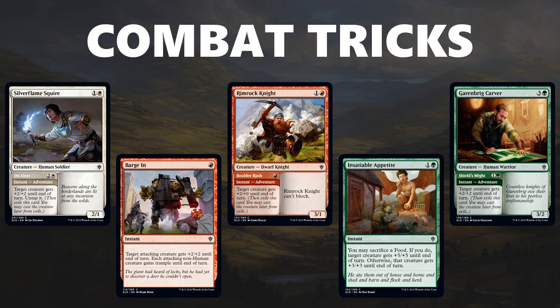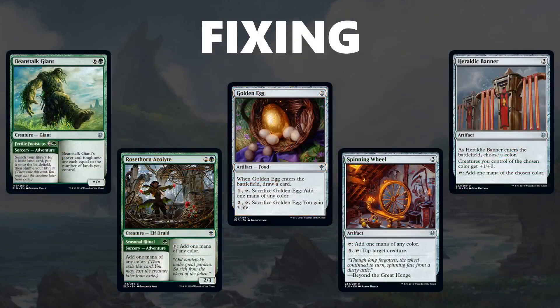These are the main combat tricks, and they're generally pretty good because they're often built into creatures — once you get your value from your trick, you also get a creature left behind, which is just nice value.